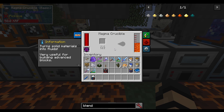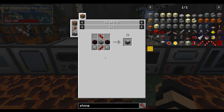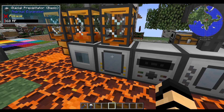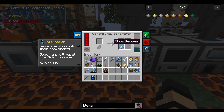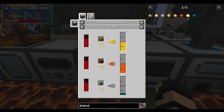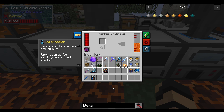And here we have the Magma Crucible — there are probably many that are very familiar with this one. The Magma Crucible is made with a redstone conductance coil, reception coil, machine frame, invar gears, and nether bricks. If you click on it, as before, you can click the arrow to see the recipes. It shows that you can take solids and turn them into liquids, in most cases at the cost of power. There are some restrictions on this.